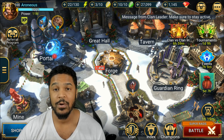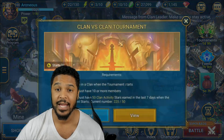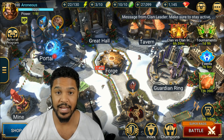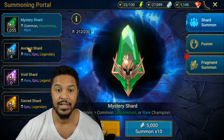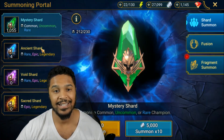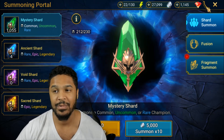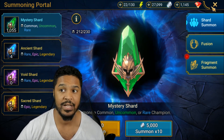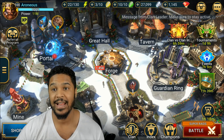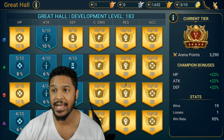We've got Clan vs. Clan in about seven hours, and you should be trying to save up your resources for that. I did spend all my shards for the past Summon Rush we just had. I typically don't pull shards for Clan vs. Clan — I usually run a lot of Tag Team Arena, regular Arena, and dungeons. I upgrade champions, put books into champions, and upgrade my Great Hall as well.